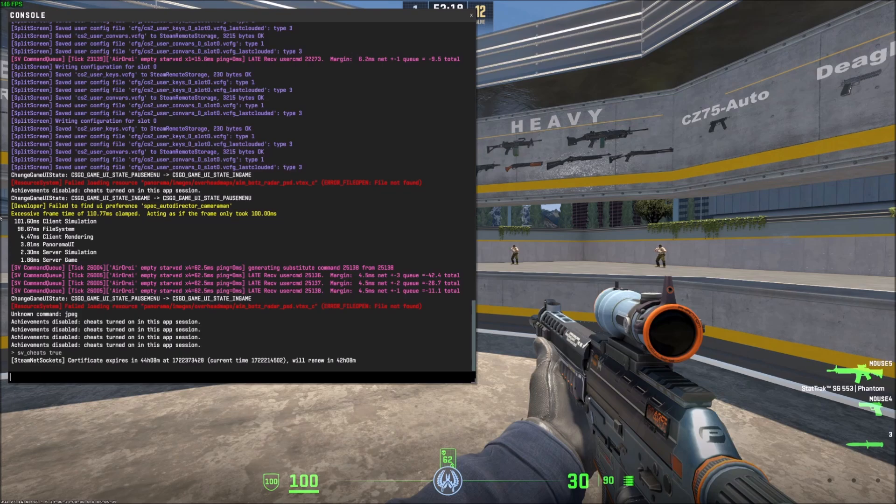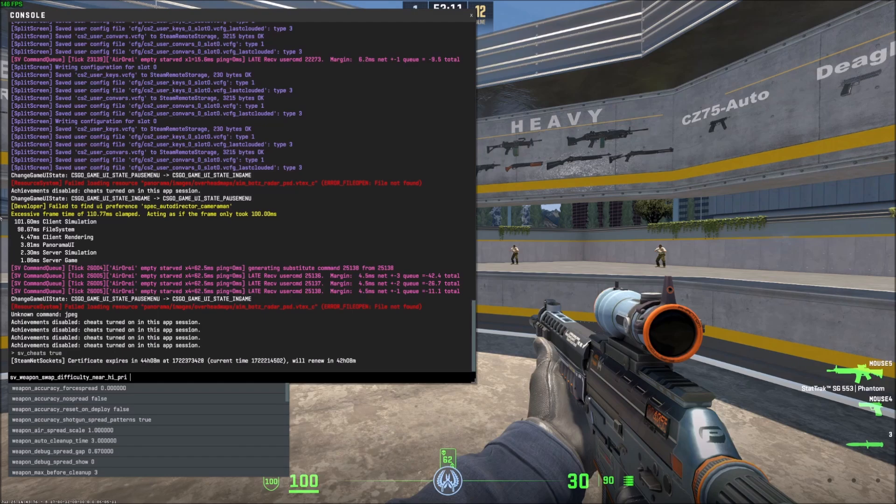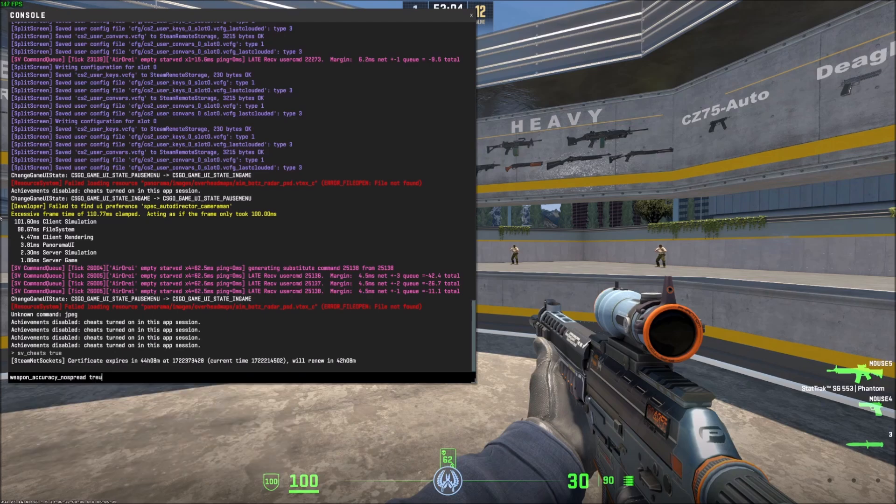So we've enabled cheats. Now the command to turn off the spread that happens when you run around is weapon_accuracy_nospread, and we're going to want to type in true here.